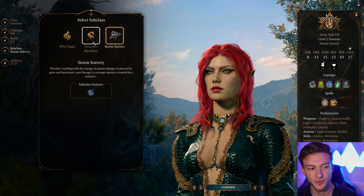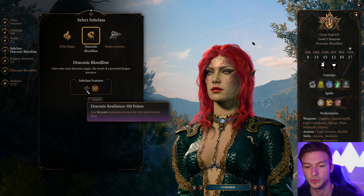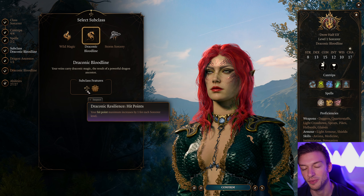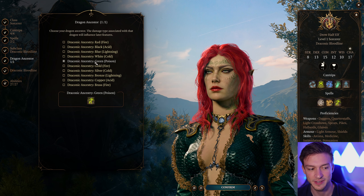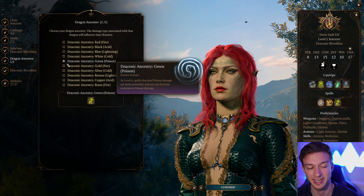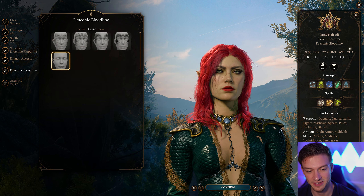For our subclass, we're going with Draconic Bloodline, because this will give us built-in Mage Armor and one extra health point per Sorcerer level. For the Draconic Ancestor, we're going to go with the green one, because this will give us Ray of Sickness and buff our poison damage at level 6. That gives us that little poison boost that we need.